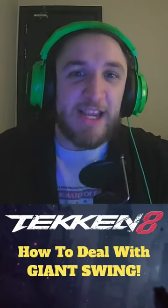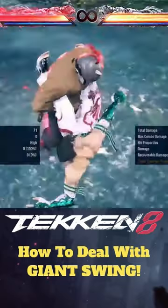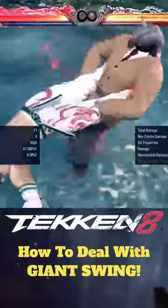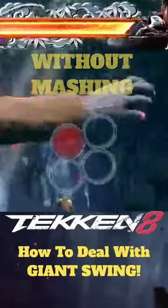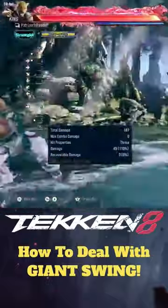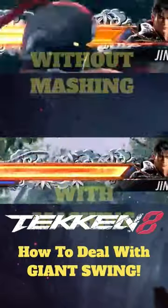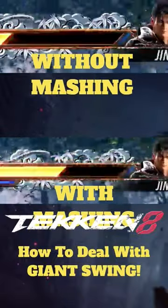This is tough because King has a throw game that you can mix up, but there are ways to counter this. One thing to note is that Giant Swing's damage can actually be negated by mashing 1 after being thrown. You'll do a little side tech and take off a good chunk, so instead of taking around 40% of your health, you're taking significantly less, which is really great.